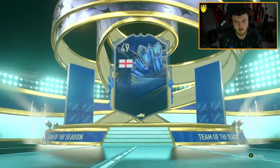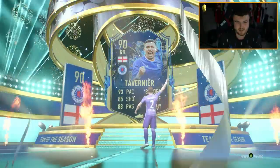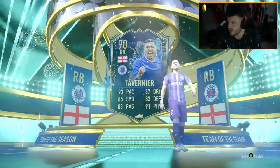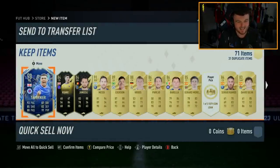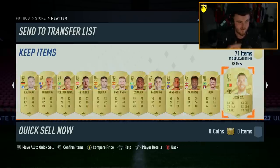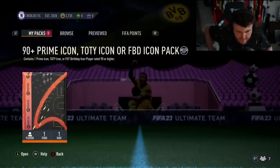It's a Team of the Season again — English right back: James Tavernier. Actually pretty good, I'm happy with that. Is Tavernier worth anything? About 47k — I think it's a decent card. A Leo Messi dangler as well — look at that! Really really good premium pivot pack. So we got Leo Messi dangler, two informs, and TOTS Tavernier. Nice.